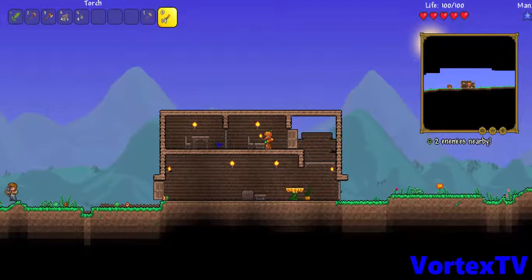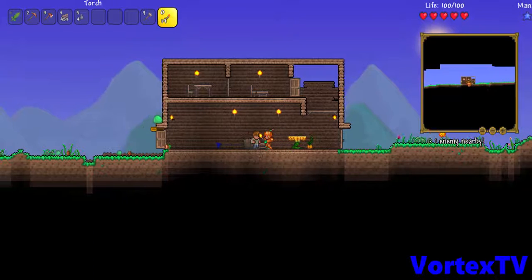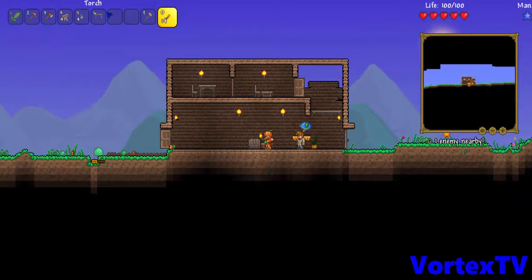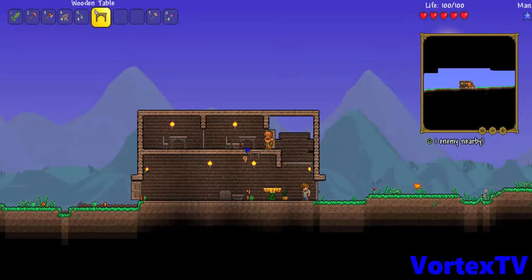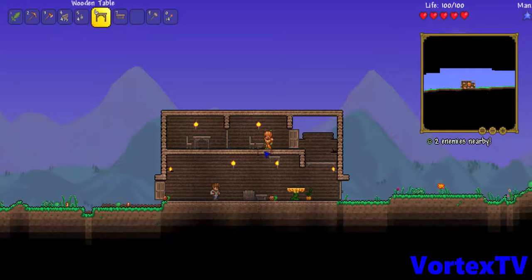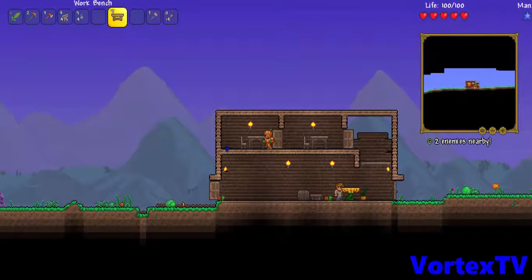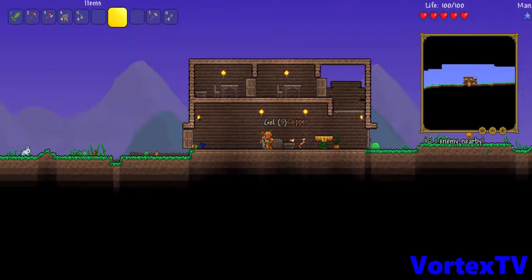That doesn't look really good so I'm gonna change it to a table — I want something to look pretty nice. I feel like every floor will have different furniture: one floor will have pumpkin tables, and another will have maybe living wood — I forgot what it's called. Let me redo that. Place this here and then place the workbench down over here. Like that, there we go.